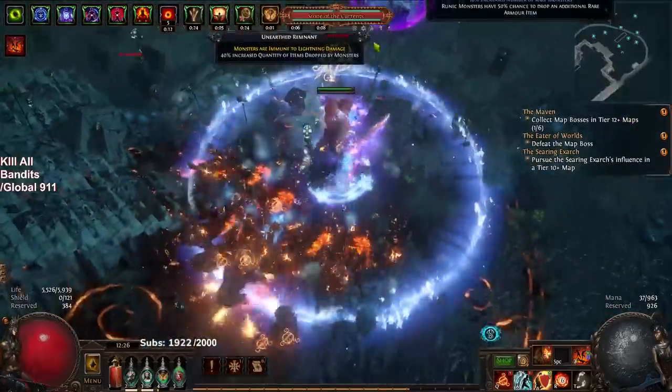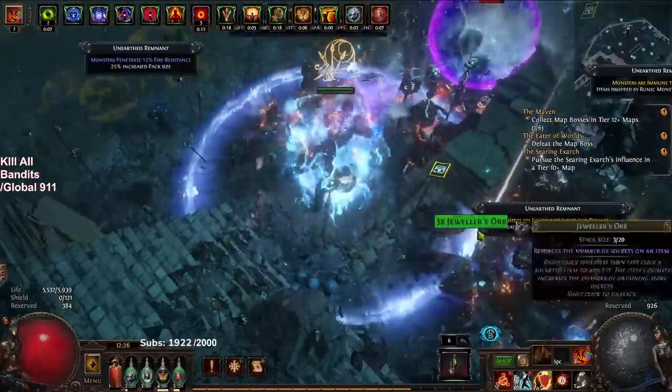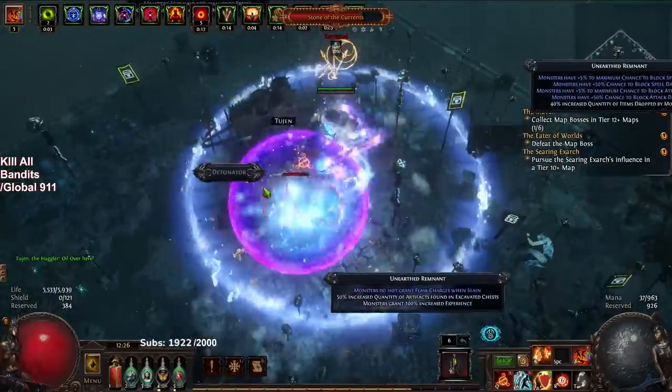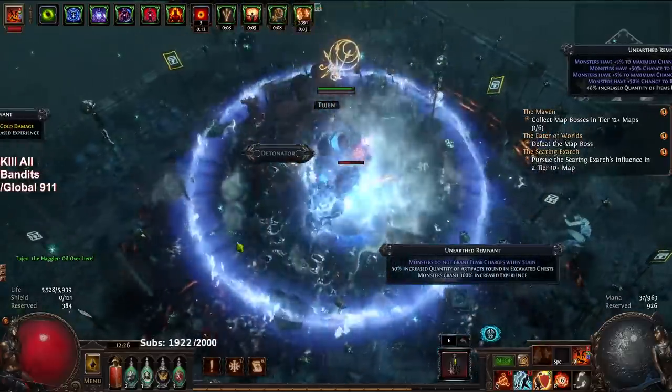We got a nice expedition here so you guys can see how I'm making my currency, because I know this is always going to be a very common question. The map boss literally does no damage to us.